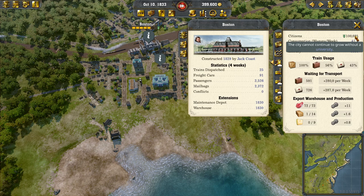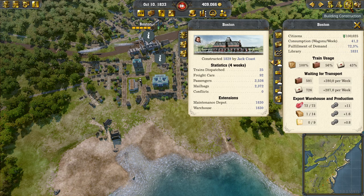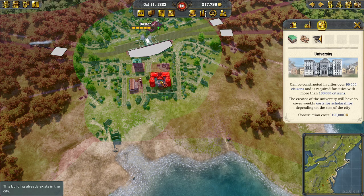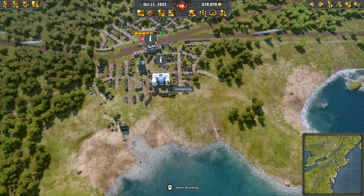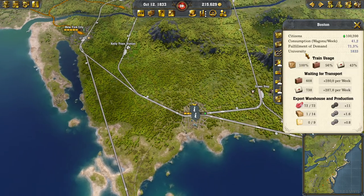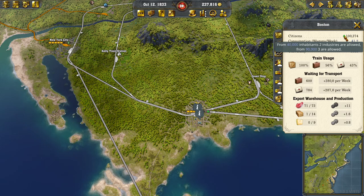Right now it can't grow — we're capped at 100,000 until we build the university. So we're going to go ahead and build the university. We have to build it on top of the library, which took me a minute to figure out. And boom, we are back to growing. We're no longer capped.